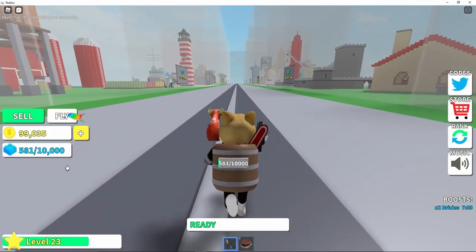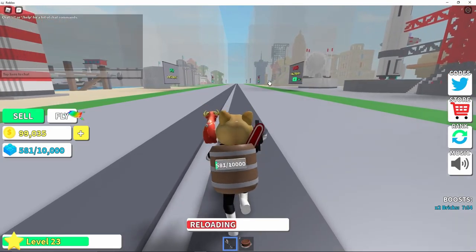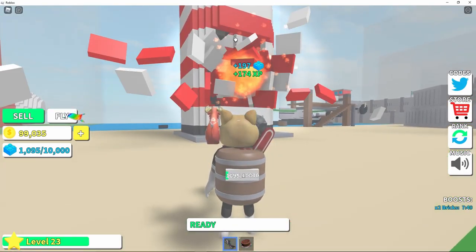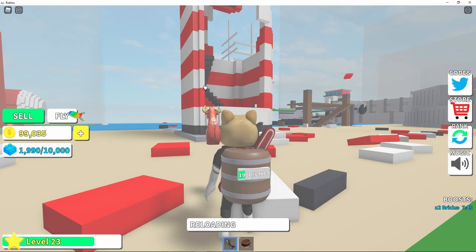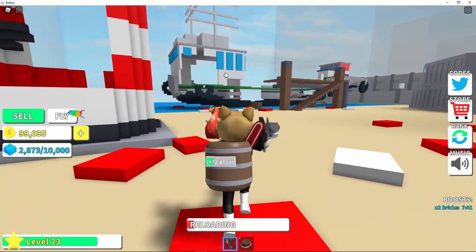So I'm level 23, and I want to get to that space area. I'm only on the C1 with the bow and stuff. I have the two-times brick because I claimed the lucky block — I feel like that lucky block is new because I've never seen it before.